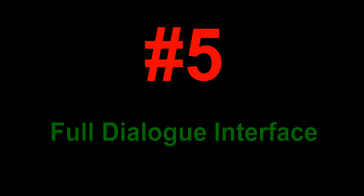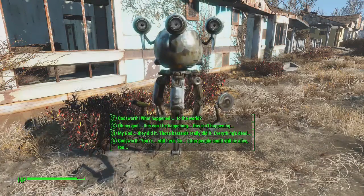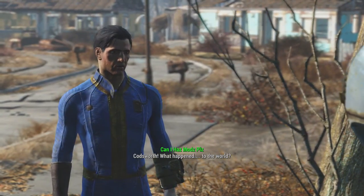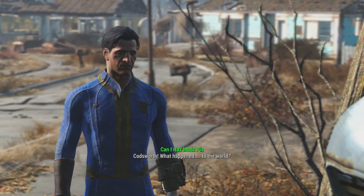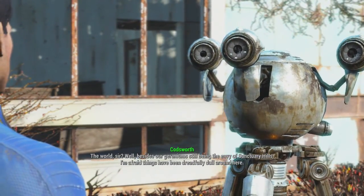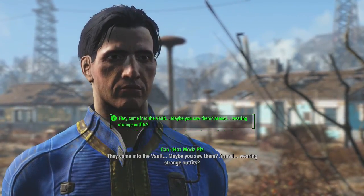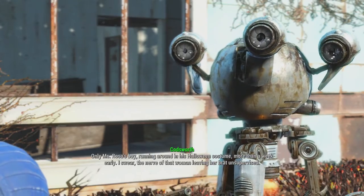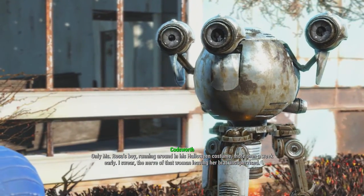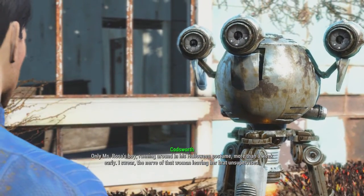Number 5: Full Dialogue Interface. Ever wanted to see what your character was going to say, not just those cryptic little sentences they put? Full Dialogue Interface shows you all of the things your character will say before he says it. It even shows next to it if it's sarcastic, or highlights it in yellow if it's going to fail, or red for intimidation — all that sort of stuff. It's a really cool mod if you want to see what your character is going to say before you say it.